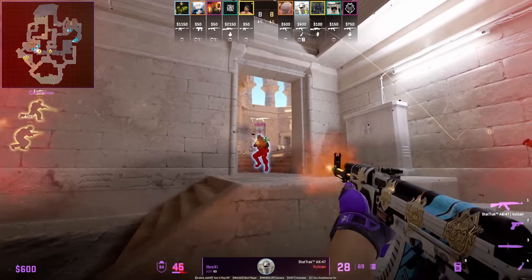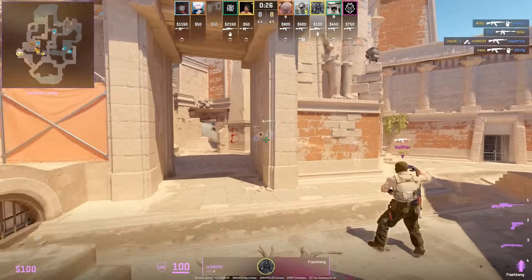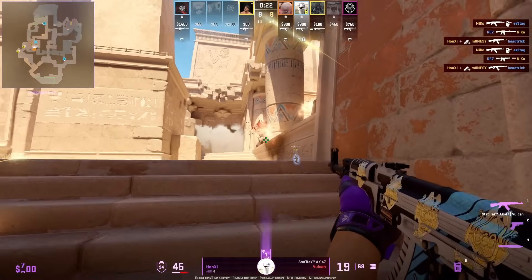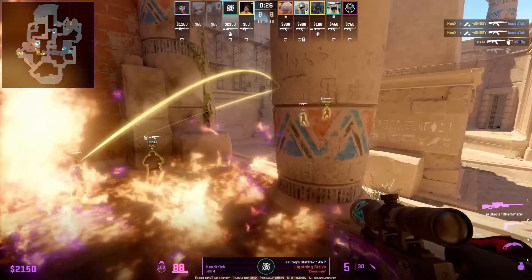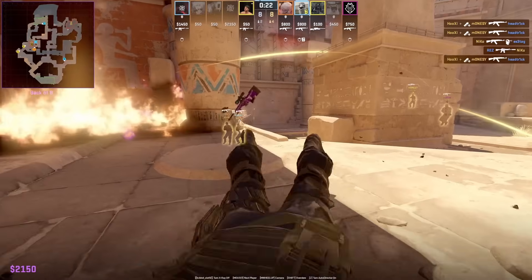Hooksy throws the standard B platform Molotov, but before he entries out of connector, Mossy throws this perfect flash that lands behind the wall and blinds anyone back site. The Molotov forces Hedrick out of position, and then the flash comes in perfectly, setting up Hooksy.